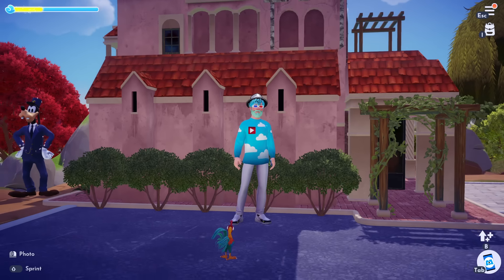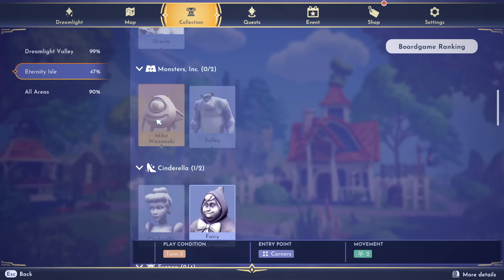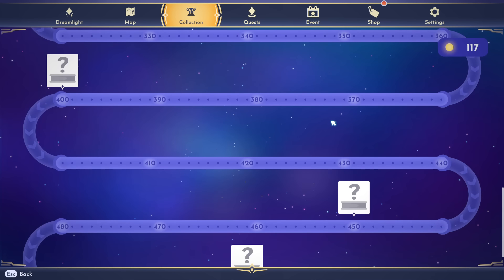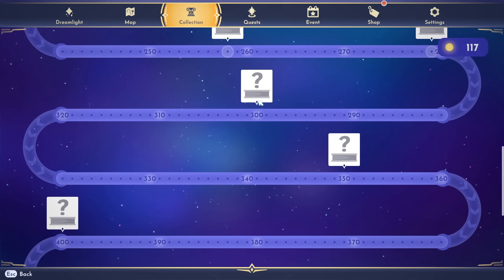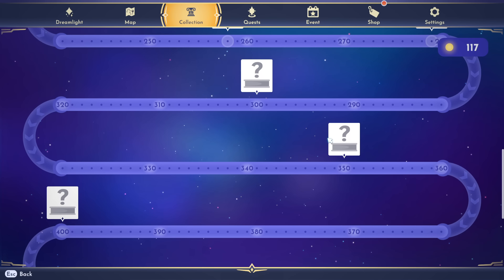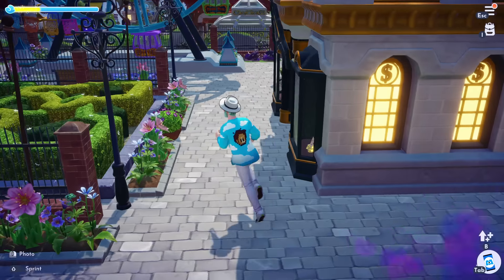In Eternity Isle under board game, there are actually some new pieces — more than they talked about. We have a Mike Wazowski one, a Sully one (they added Sully without mentioning it), an Oswald one, and a Daisy one. So four new Scramble Coin pieces. If you go to board game, the board used to stop at rank 300 — they've extended it all the way to 500, adding 350, 400, 450, and 500. That's how you get those last four pieces. I wasn't expecting them to expand on Scramble Coin but I'm glad they did.